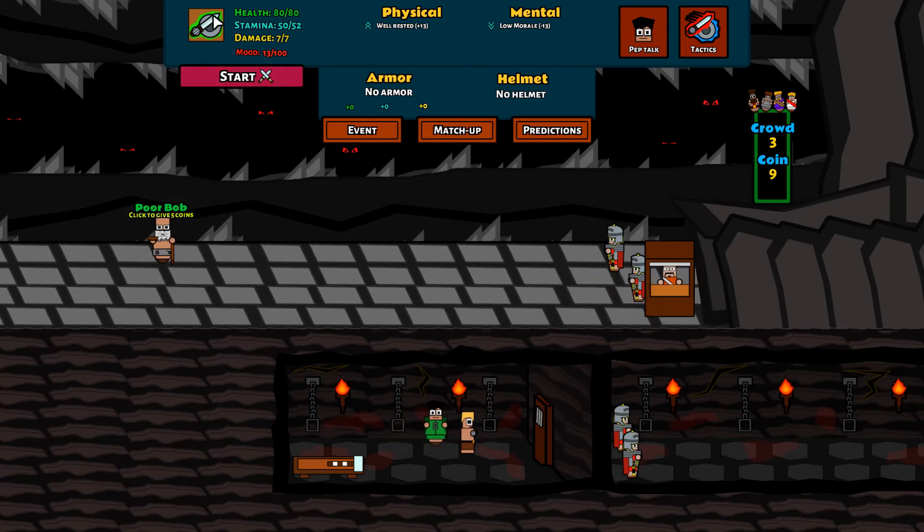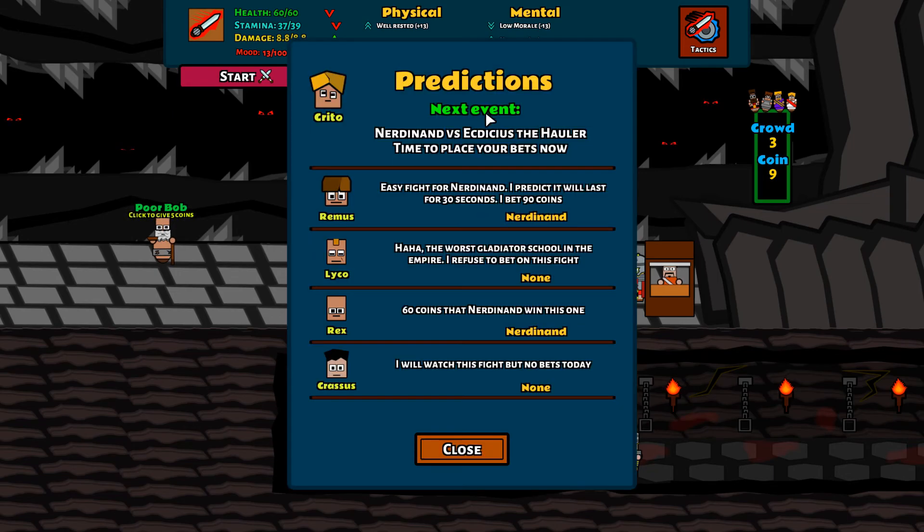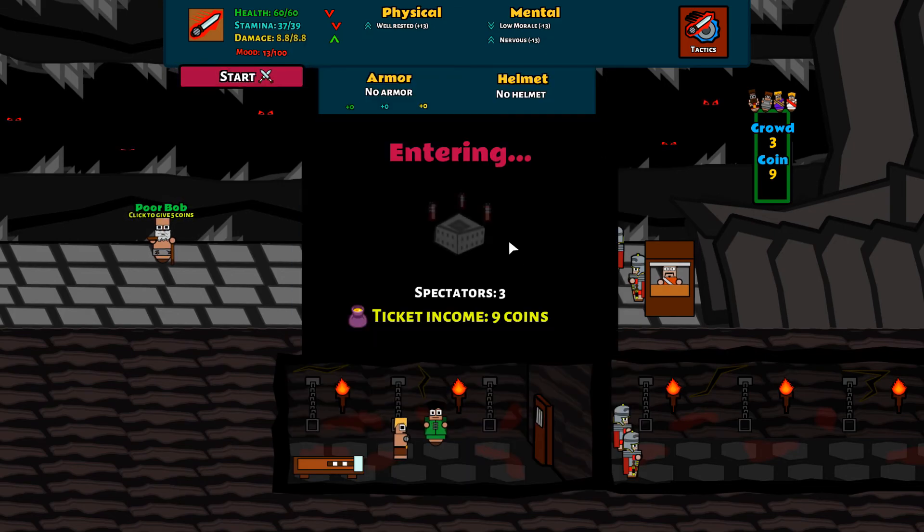They're heading into the pits. I was hoping it would show us the stamina — we're only two stamina down, not bad. Let's give a pep talk. I'll reward you if you win. His stamina went down, he's now nervous. No helmet, no armor. Tactics — we want you to be aggressive. His health has come down. Match up — oh god, I think he's better than me. We could be about to lose our first gladiator.